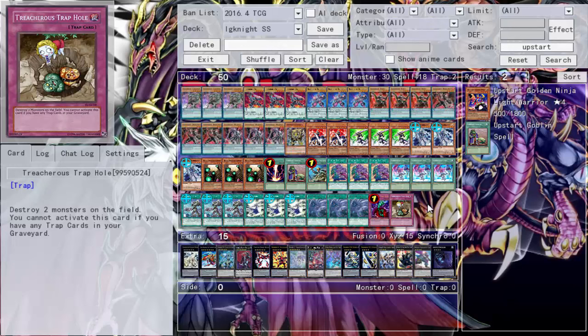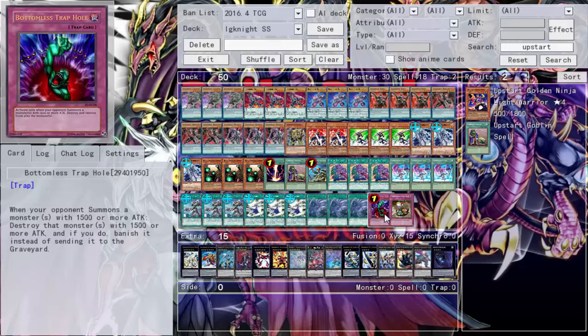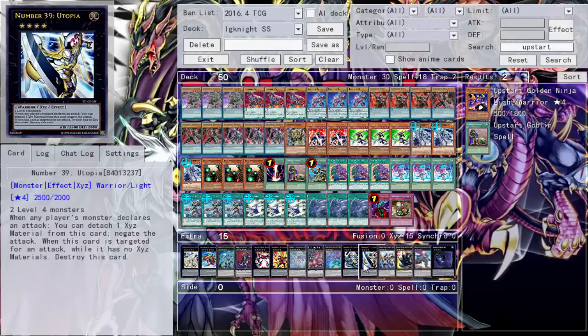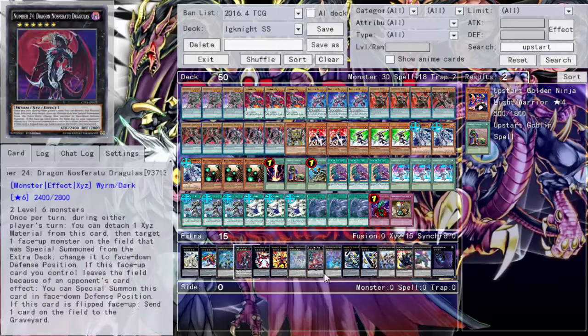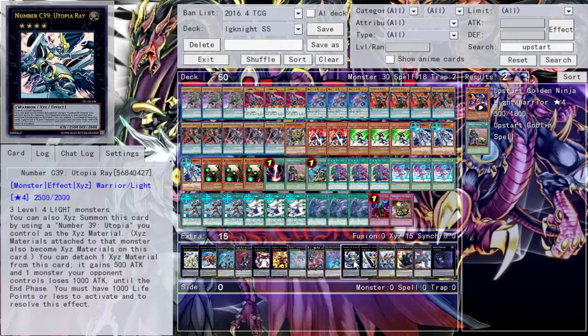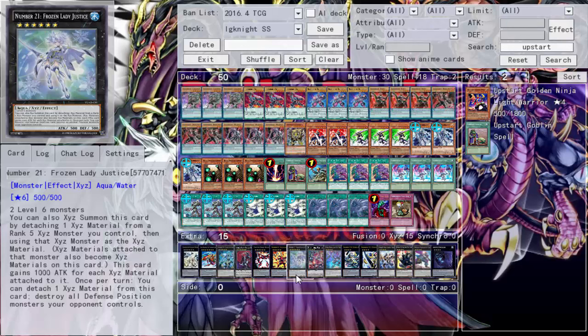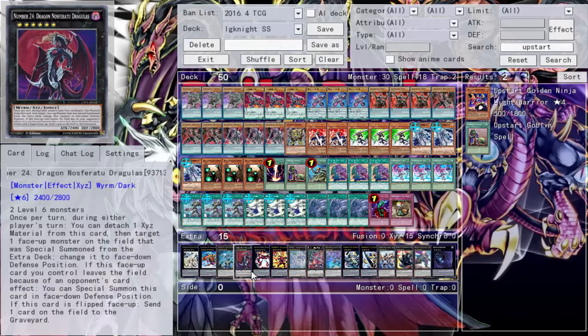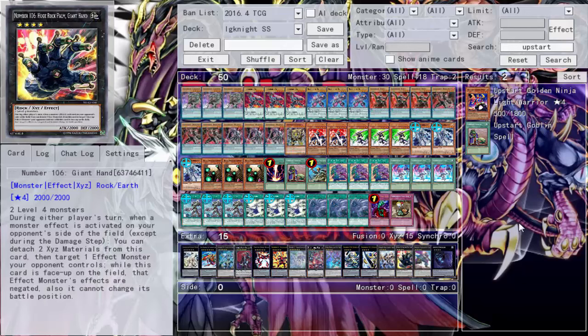We're running Wrath of Neos, Bottomless Trap Hole, and Treacherous Trap Hole. You can also put Silent Brigade in there if you want, but this is an aggressive deck and opening up multiple summons might slow it down. For the Extra Deck we've got Castel, Dweller, Number 39 Utopia, Utopia Lightning — threw in a Raid just because there's extra room — Dark Rebellion, Wrath, Number 21 Frozen Lady Justice, Volcasaurus, Gustav, M7, Photon Strike Bouncer, and Number 24 Dragon Nosferatu — he's one of the better generic Rank 6s.